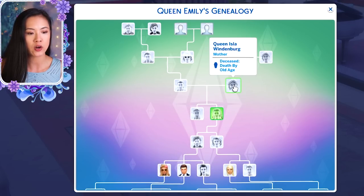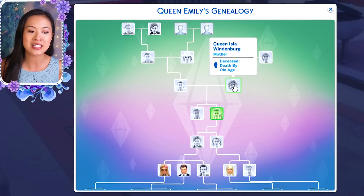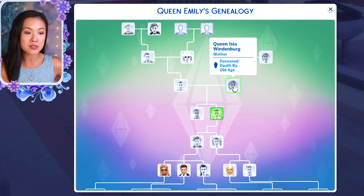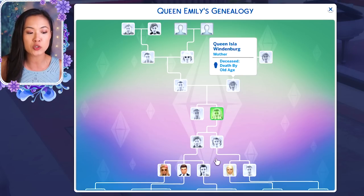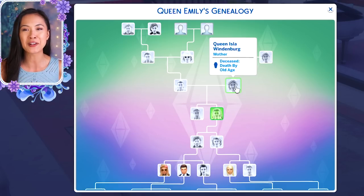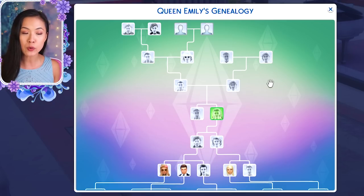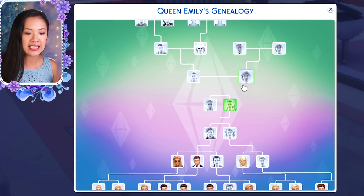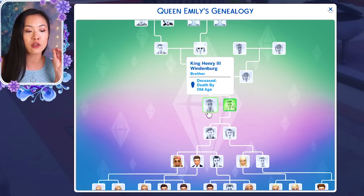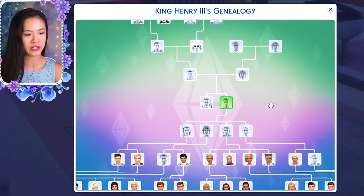Kellen had two kids. He married Isla — I kept calling her Ilsa but the spelling is actually Isla. Isla was one of the princesses of Oasis Springs, and I'll get into their family tree in this video. Kellen and Isla had two kids: Emily and Henry III. Emily actually became the queen of Willow Creek — she married the king — so we'll get into that in the Willow Creek family tree. And then Henry III is where we pick up next.